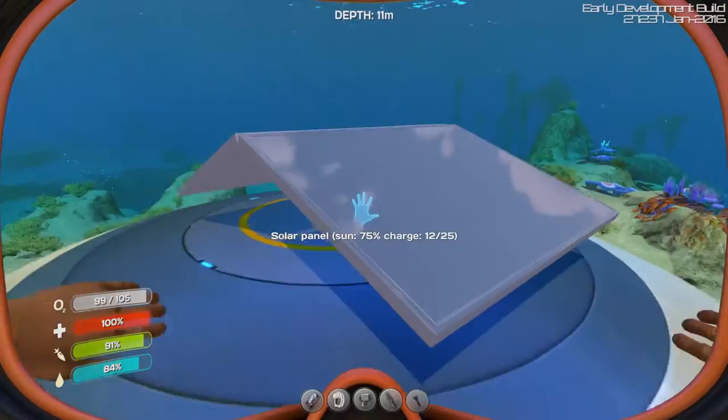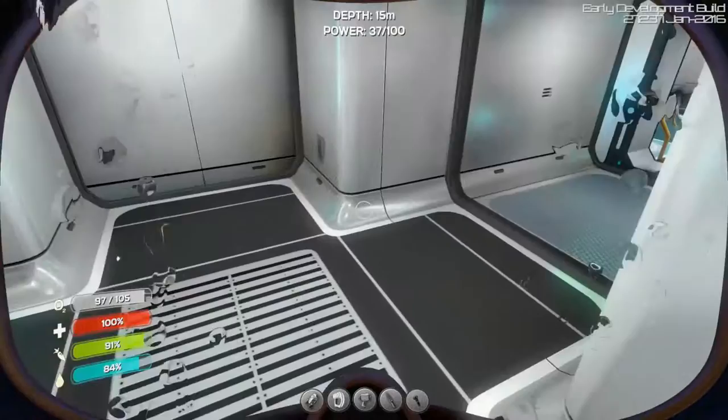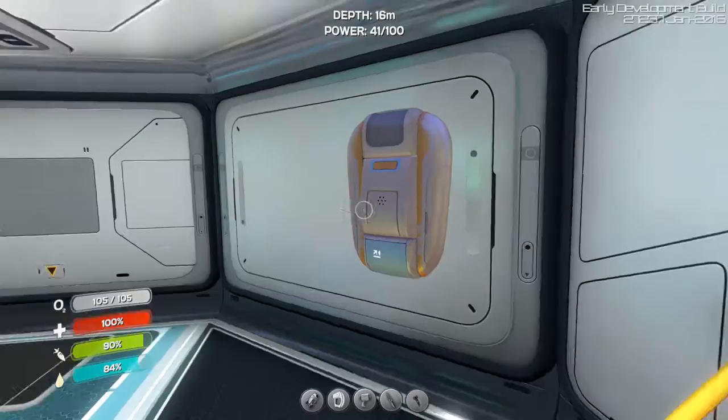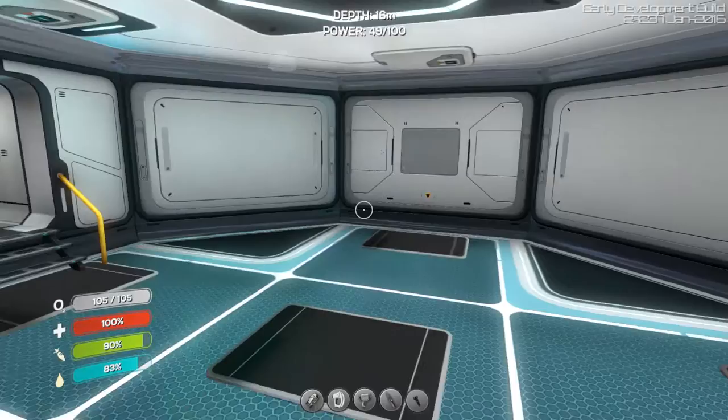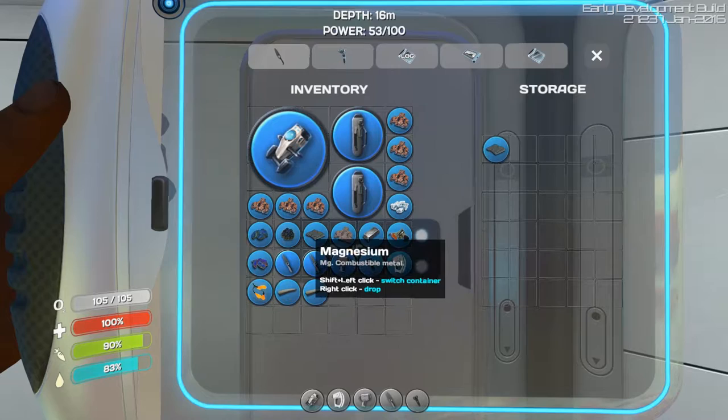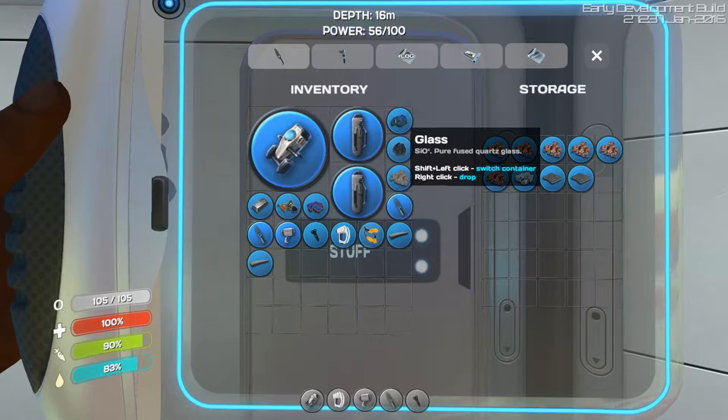Let's see - now it has 74% sun. Do I need to store the power somewhere or does it store it by itself? Okay, it already has capacity. The power is going up - I can now use the fabricator in here. Sweet. These lockers are pretty spacious, pretty good.